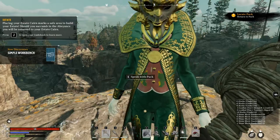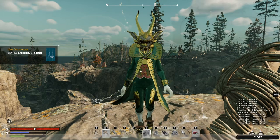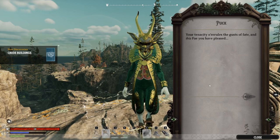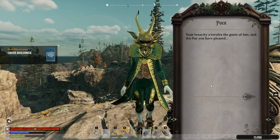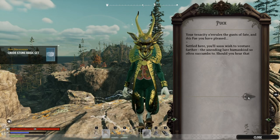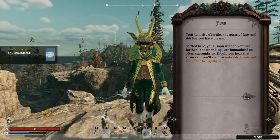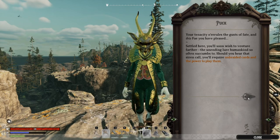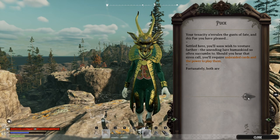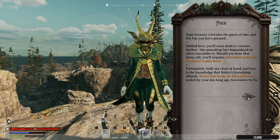Now I've unlocked all the necessary benches to craft the better tools. NPC: 'Your tenacity overrules the gusts of fate. This fey you have pleased. Settled here, you'll soon wish to venture farther — the unending lure humankind so often succumbs to. Should you hear that siren call, you'll require unbraided cards and the power to play them. Fortunately both are close at hand.'